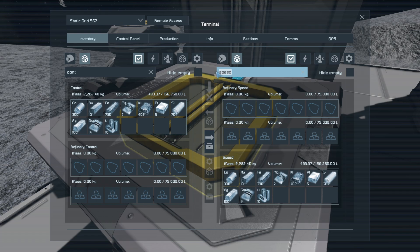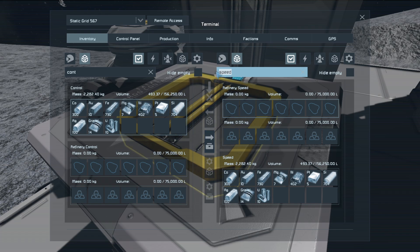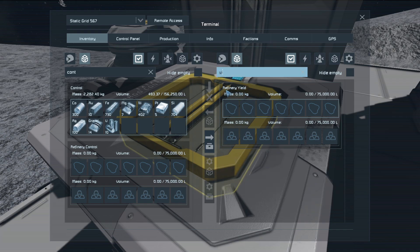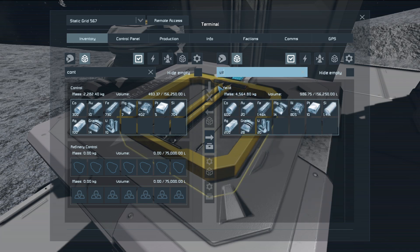Then what we have is the yield module. This one should be - oh, did I misspell the cargo container? Yeah, I did. So this is the one with all four yield modules. As you can see, it doubled - yeah, it did, it doubled everything. So the yield modules will get you twice as many ingots with the same amount of ore.